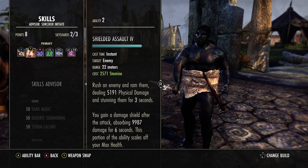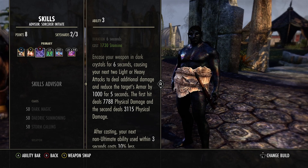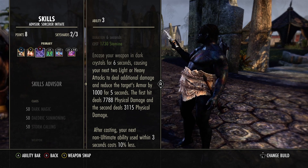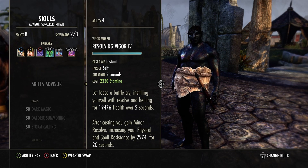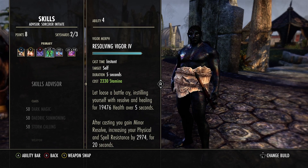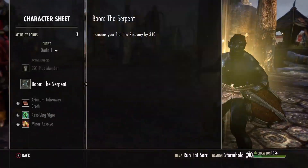Shield Assault is our CC and gap closer of choice — when we knock them over we get a damage shield, which is great for sustain. Crystal Weapon got a patch: the second hit now does 3,115 damage versus the combined 7,788 before, and it still reduces the cost of your next ultimate. Resolving Vigor got a new buff — it now gives you Minor Resolve, increasing your physical and spell resistance by 2,974. I'll buff up to show you the new stats.